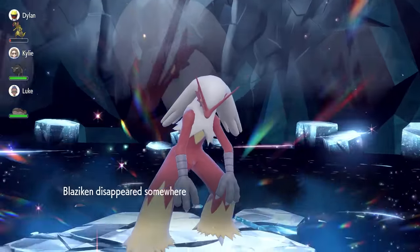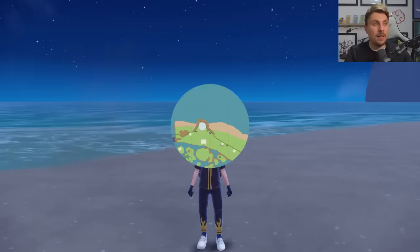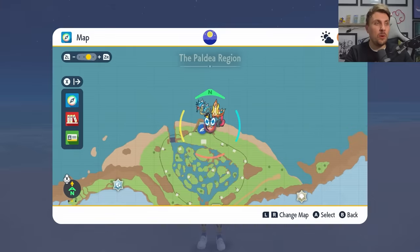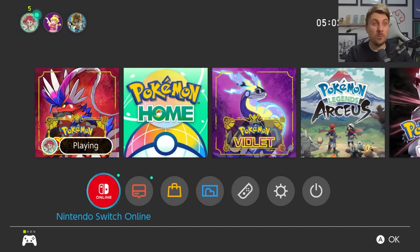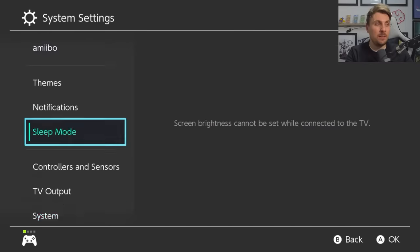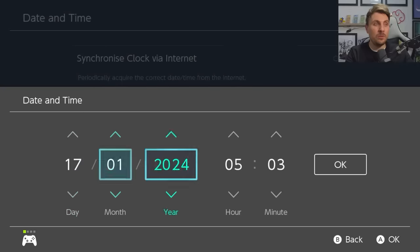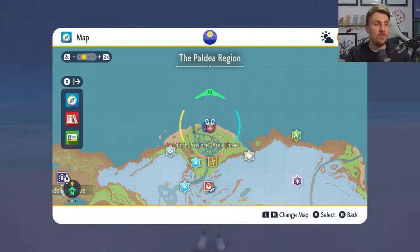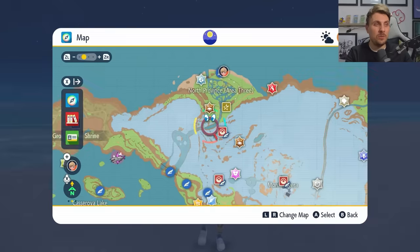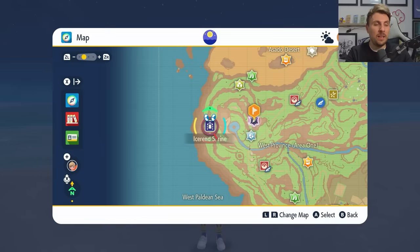Bellibolt is a really fast and consistent way to run through this raid, and it's available to everyone in the game. If you want to farm the raid for higher-value items, you'll want to reset the Dens — you only get one 7-star raid on your map at a time. Go to your Home Menu, then System Settings, down into System, then Date and Time, toggle through without changing anything, click OK, make sure Synchronize Clock via Internet is off, then come back into the game and your Dens will respawn, letting you locate and fly to the 7-star raid again.